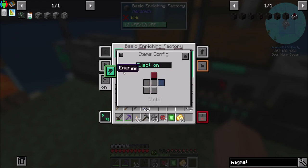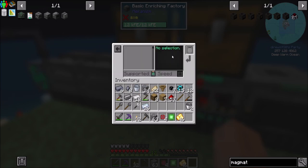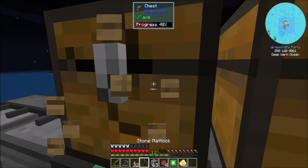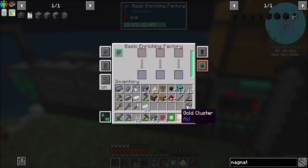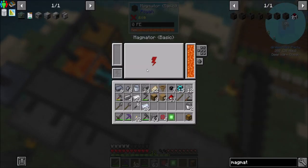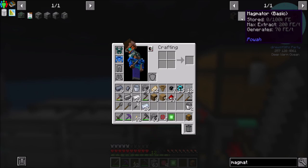Let me configure this machine: input from the top, eject to the right. I'm thinking I can auto-eject at least. Power is clearly going to be our problem. Option one: take our basic Magmatic Generator that generates 70 RF/t and upgrade it to the hardened tier, which generates 180 RF/t. That's going to need a hefty amount of energized steel, which is partially why I'm making gold at the moment.